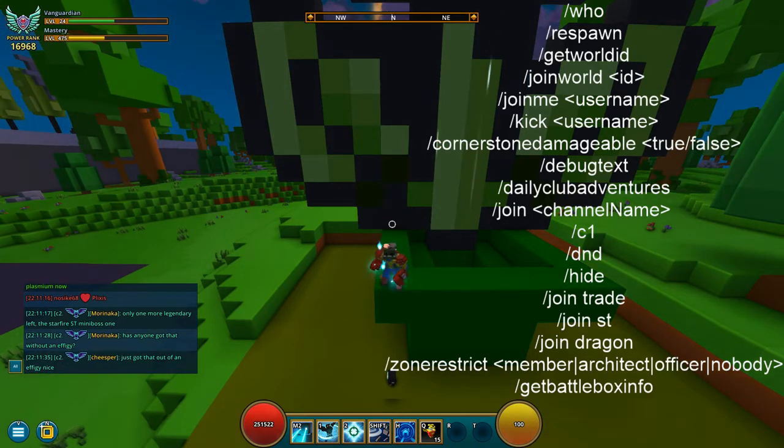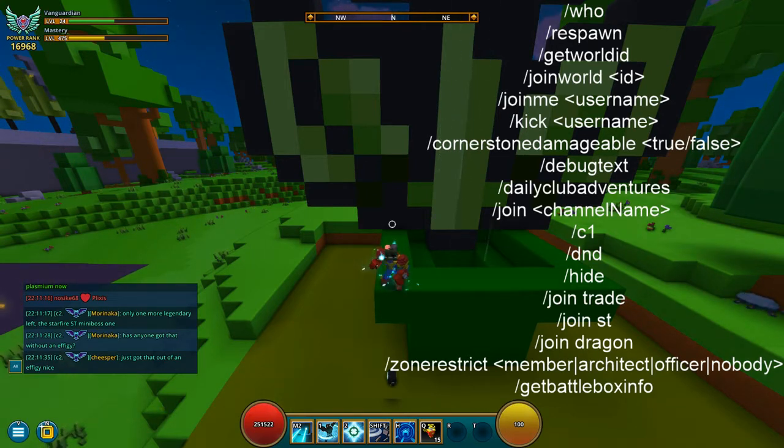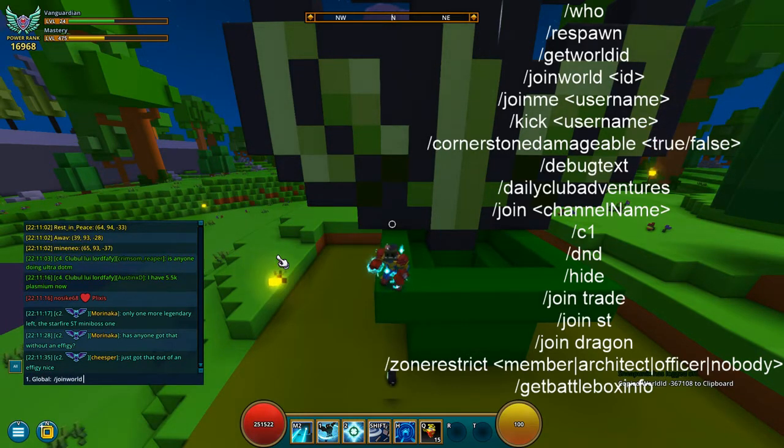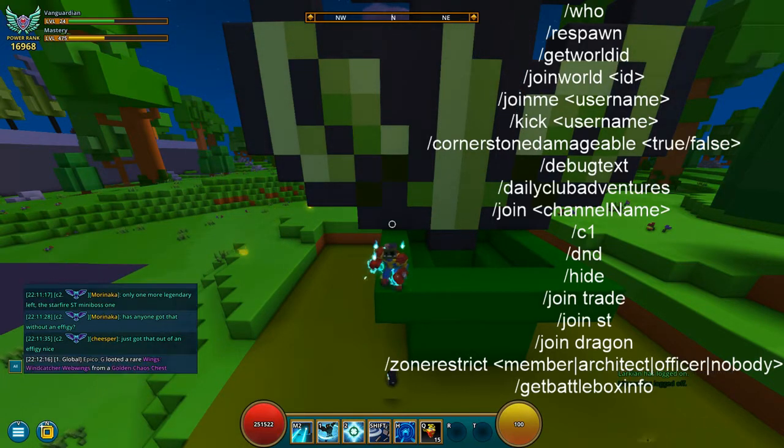Next is /get world id — that gives you the ID number of the world so you can go back to it. That leads to the next command: /join world. You type in the world ID you copied, and as you can see there, it has the number of the world I'm in. These two commands work together if you want to go back to the same world you were in before.